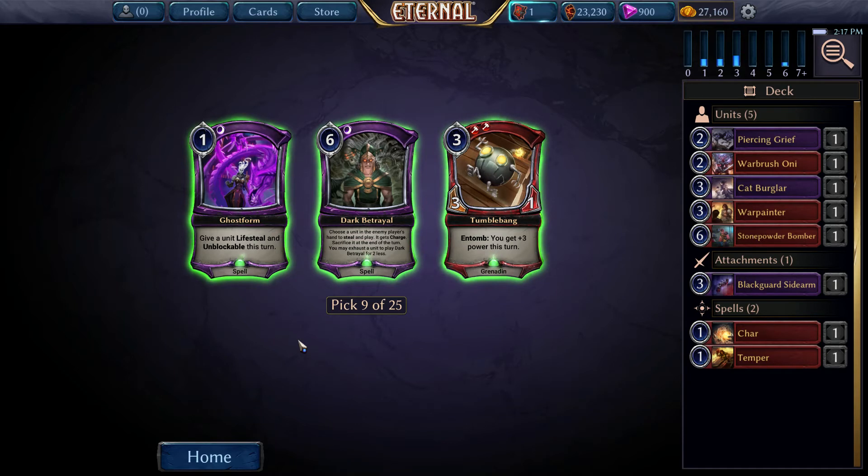Ghost Form again, not really that impressive. Dark Betrayal - choose a unit in any player's hand to steal and play it, it gets charged, sacrifice it at the end of the turn. In Forge, that's probably not going to be good enough. I can imagine in Ranked maybe you could grab an Ikaria, charge it, and then sacrifice it. But pretty narrow card. Tumble Bang is not too bad though - 3-1 for 3 and Entomb get a little ramp. I can envision playing that on 3, attacking on 4, getting a block, and then being able to drop a 6-drop.